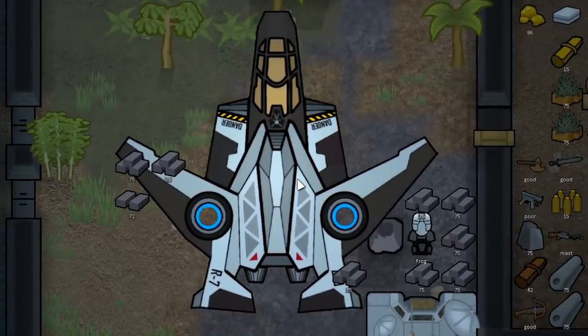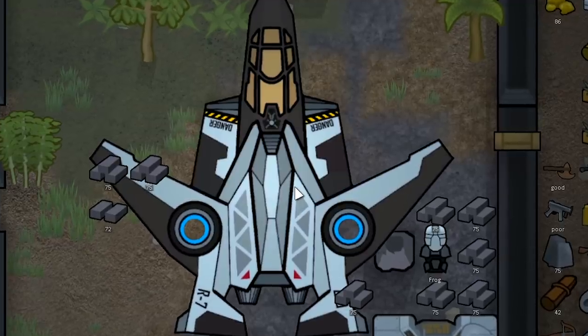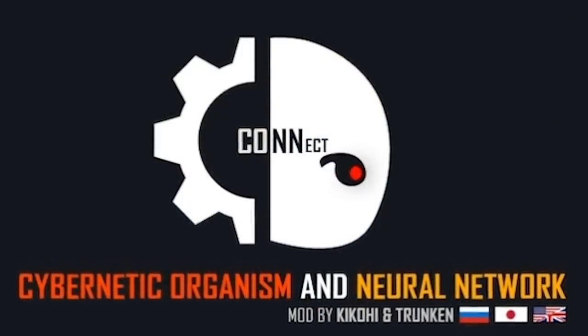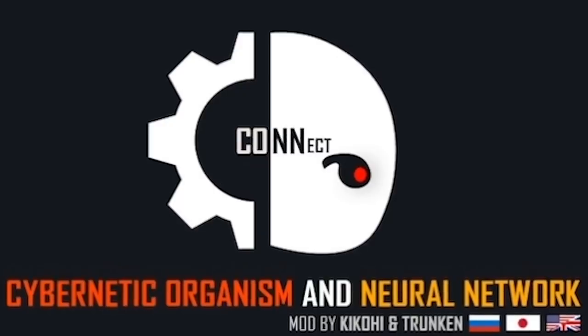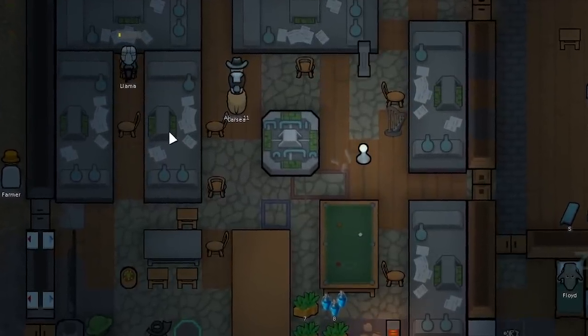So in the last episode, we built this ship, the Albatross, and we're going to be using this thing now to trade with some other colonies on the map. There are a few things we still need, mainly a tier 5 medic bot, as this new mod Cybernetic Organism and Neural Network has a lot of really cool modifications we can install on people, though they do require a huge medical skill. It does cost a lot of research too, but we have 6 research tables up and running.